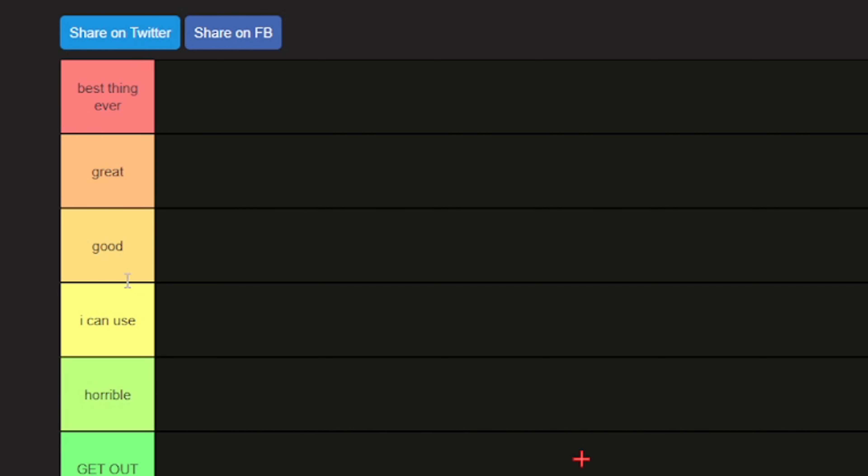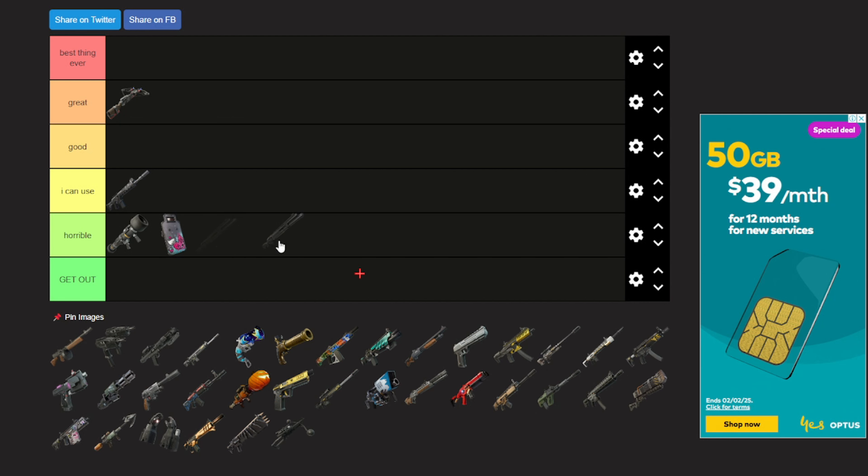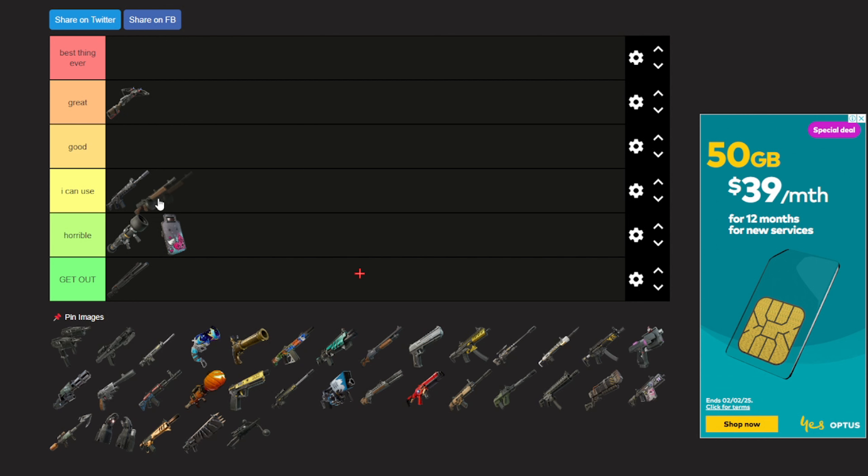Now we got the Combat Shotgun. There's no question — I know some people might like this gun but I'm gonna put it 'get out.' Now the Drum Shotgun — I don't really like the revamp, it's not that good. I'm just gonna put it in 'I can use' because I could use it. I didn't have a complaint, it's just kind of bad.